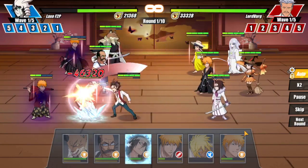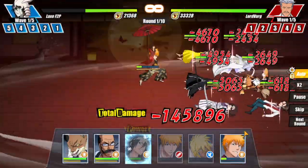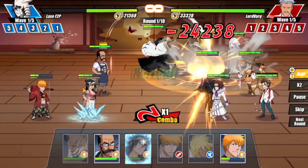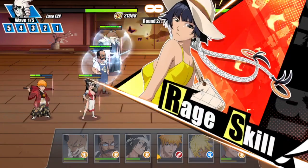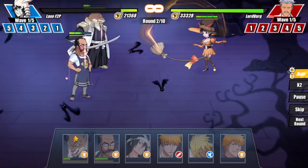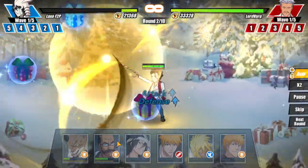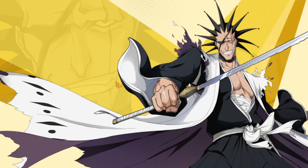Expect one today, maybe one tomorrow, and maybe one the next day as well. Anyway, this first team is pretty much just a bunch of extra units I had. I could toss Ichigo on a decent team — my three front row units are actually really tanky. I believe I have both of these two at seven star and then Kukaku at five or six star.